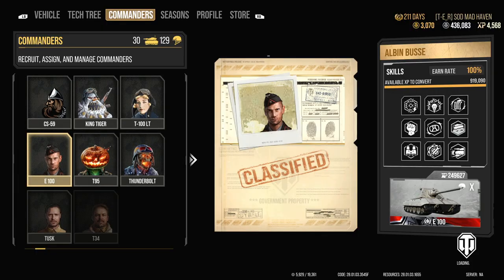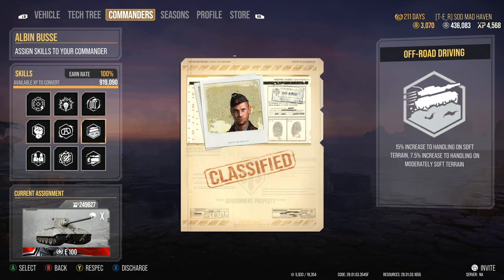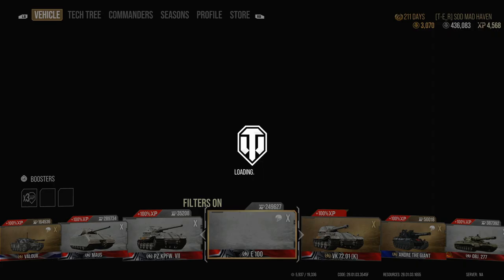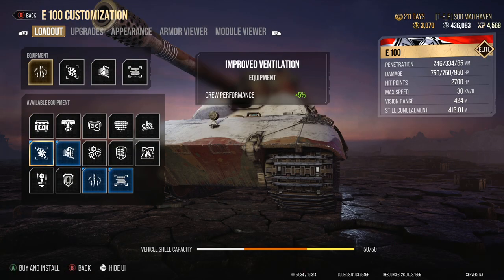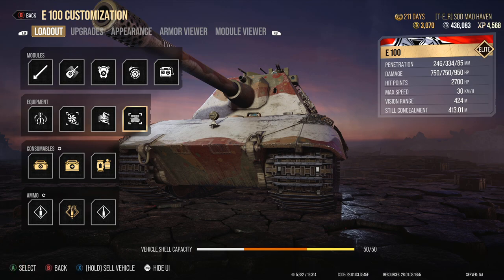For the crew, we're using Rapid Aim to increase gun rotation speed, along with Sixth Sense, Rapid Loading, Born Leader, Clutch Braking, Off-Road Driving, Situational Awareness, Track Mechanic, and Controlled Impact. This crew is focused on mobility and reaction time rather than accuracy and pure damage — I feel heavily armored German tanks benefit more from mobility bonuses. For equipment we're running the Advanced Loader, Advanced Reloader, and Improved Ventilation. That fourth equipment slot basically doesn't exist — never take it off.